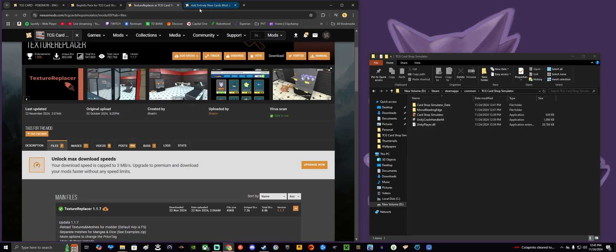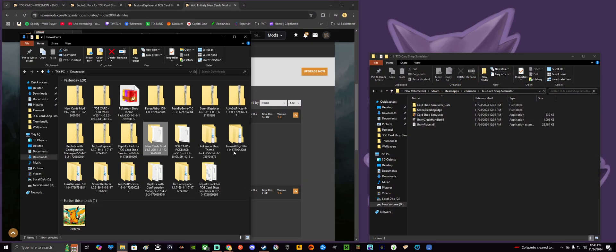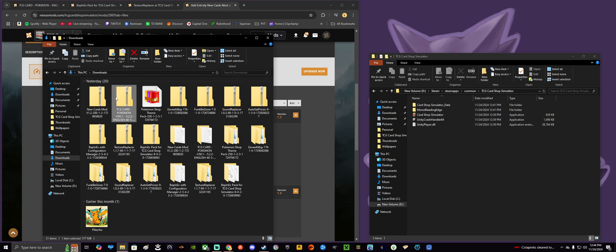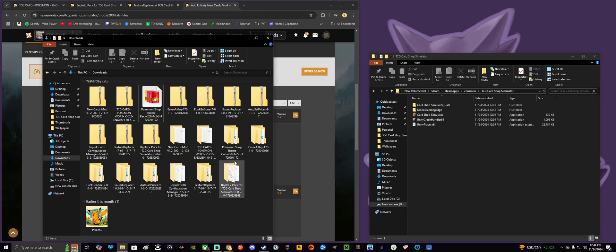I'm not downloading right now because I already have everything downloaded. Once you have all that, don't get overwhelmed — you're going to see a lot of files; these are just all the mods I'm installing. You're going to get zip files like this. You want to extract them by right-clicking and selecting Extract Here. Windows should give you that option. If not, you might need WinRAR or WinZip — they're free programs — but Windows does have a built-in way to extract without needing them.